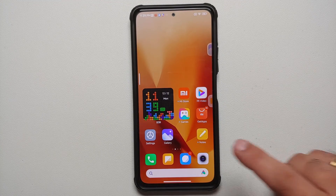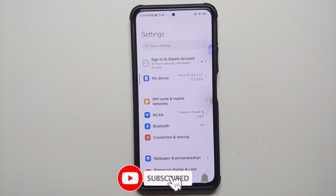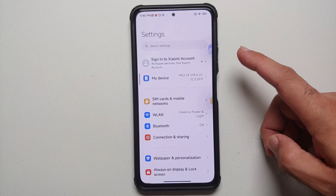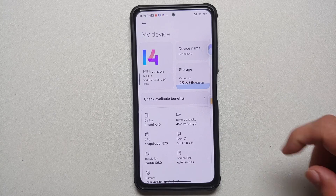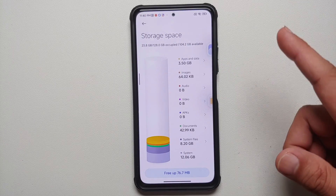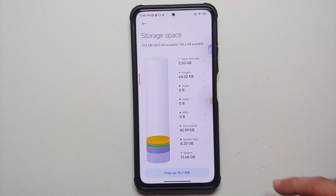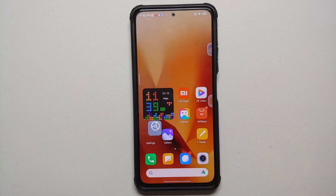As with every MIUI release, Xiaomi claims they have improved system performance and optimized the system. But this time they also claim to have reduced the size of the system. If you go into storage details, you'll notice that the system now occupies 12.06 GB on the Xiaomi Mi 11X or the POCO F3, which they say is 1.5 GB less than previous MIUI builds.